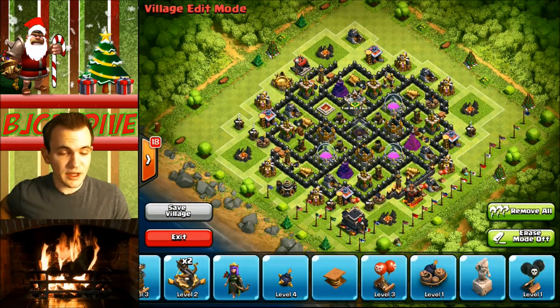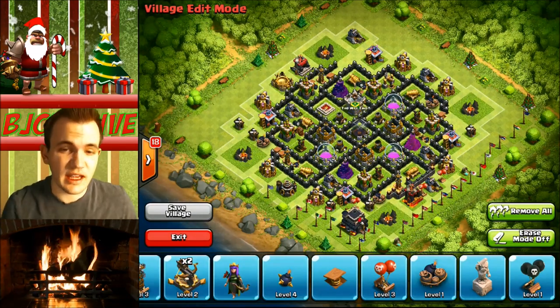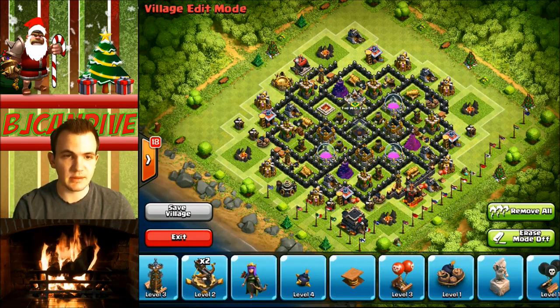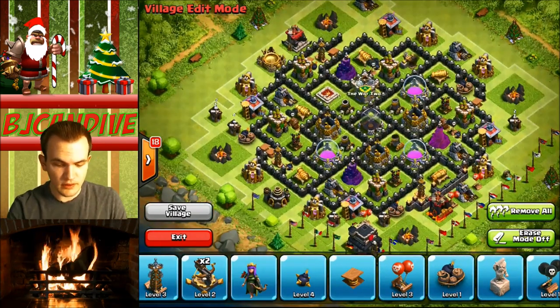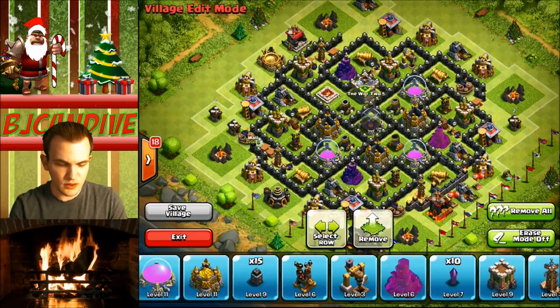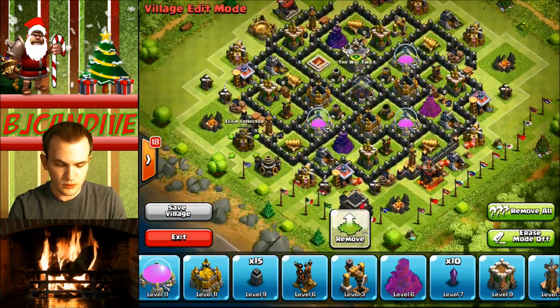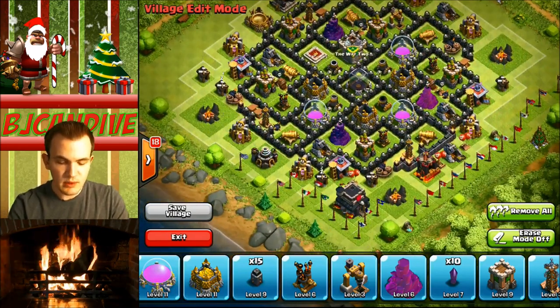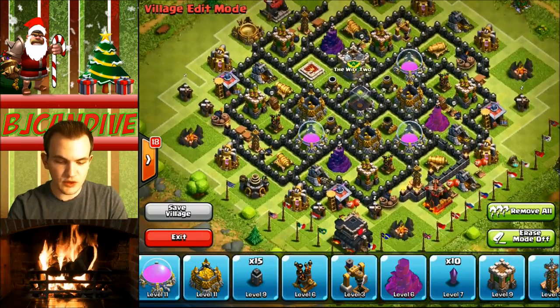Alright guys, so here we go. We have the finished Town Hall Level 8 base. Now, I might be off on some traps — I'm not sure of the exact amount on Town Hall Level 8. However, all this stuff down here at the bottom is Town Hall Level 9. I need to add an extra wall somewhere because you get 25 extra walls when you upgrade. But this is an awesome base layout — I think it's really, really good.